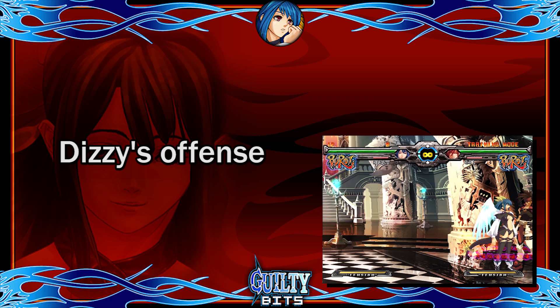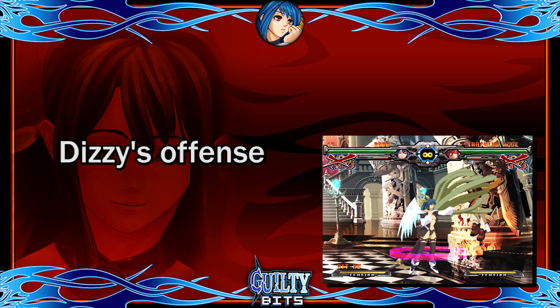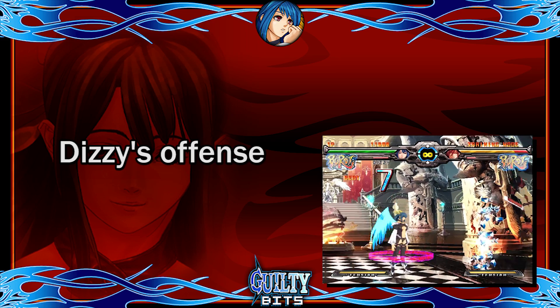Dizzy finds another vital tool in her ground throw. Its range is one of the best in the game and when combined with Dizzy having the fastest starting dash and the fish's protection, it makes Dizzy one of the most effective tick throwers in Guilty Gear. It leads to a small combo and a knockdown for more okizeme.